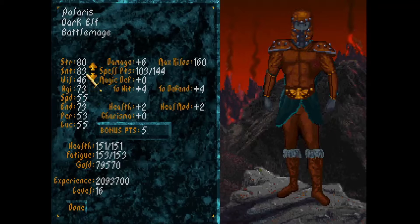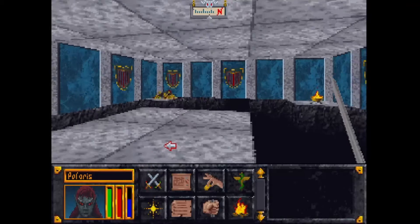Intelligence is already pretty high — that probably wouldn't hurt. Endurance will give more hit points; strength never hurts either. Let's put a bit toward agility as well. Then I think we're saving.